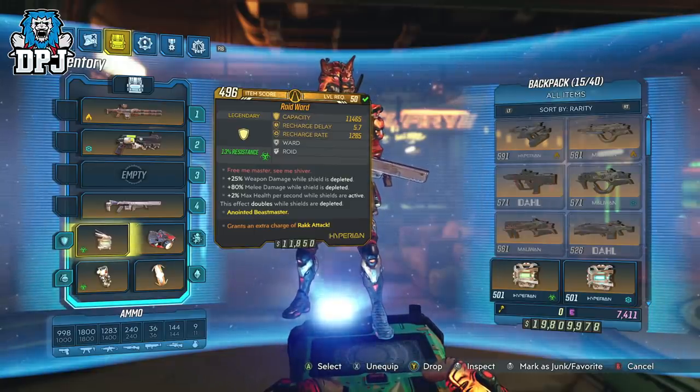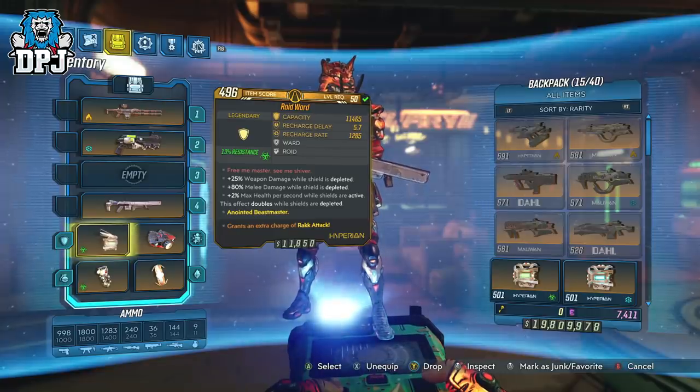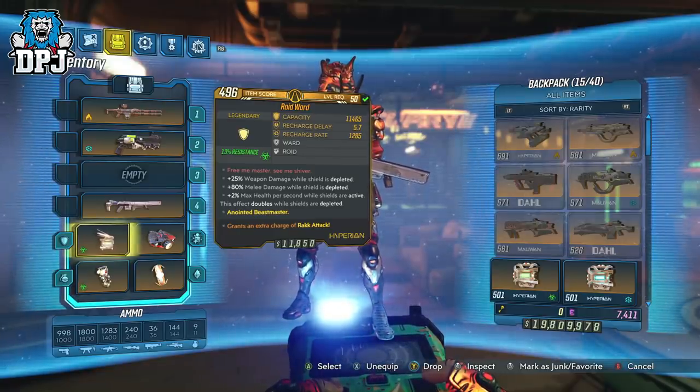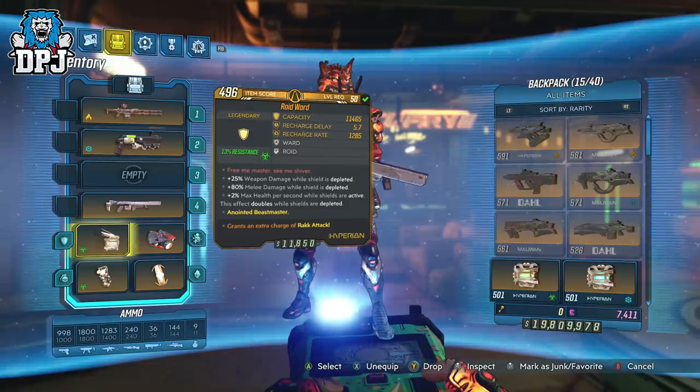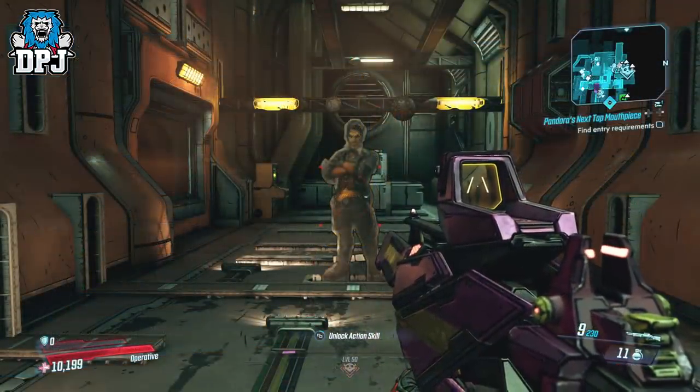The massive problem with that glitch — which in my opinion made it kind of pointless unless you use it on Flak — is the fact that when you lose your shield in battle you lose all the stacks you accumulated via dying and repeating the process. This makes it a little pointless when playing against harder foes in places like Mayhem 4 and the Maliwan Raid. My new glitch allows you to stack damage much like that one, but you don't have to worry about losing those stacked benefits.